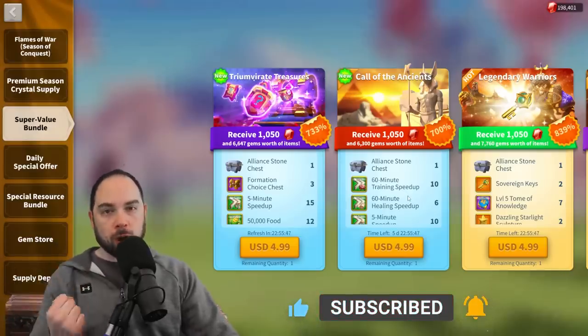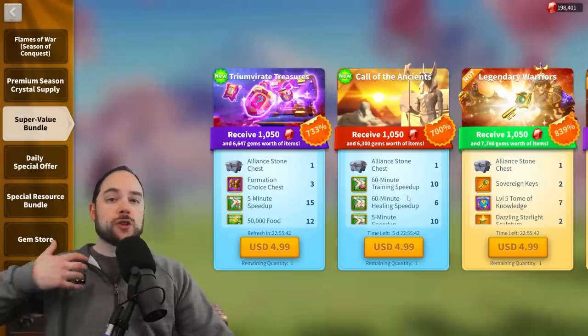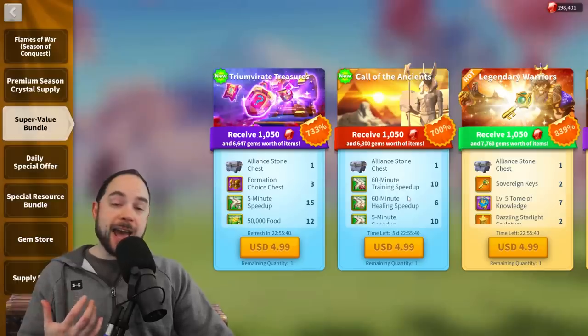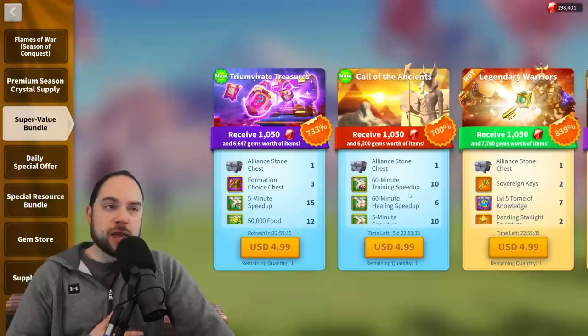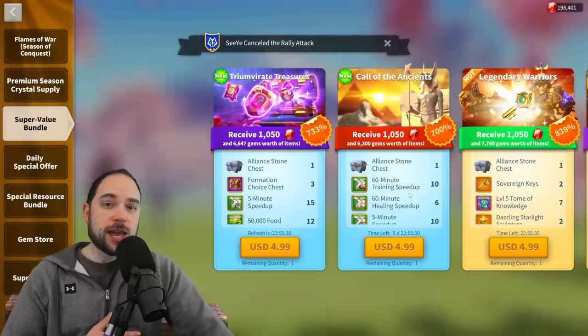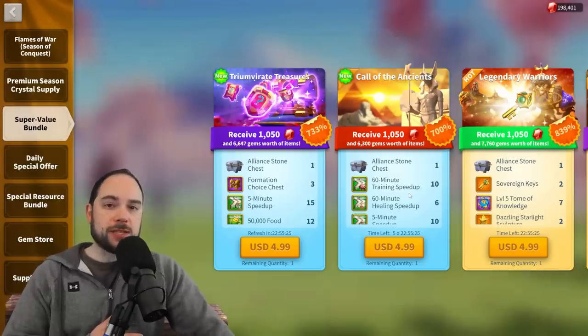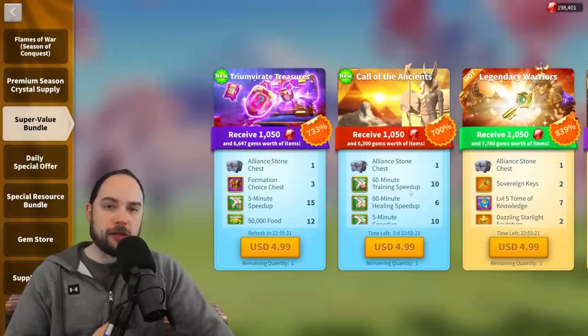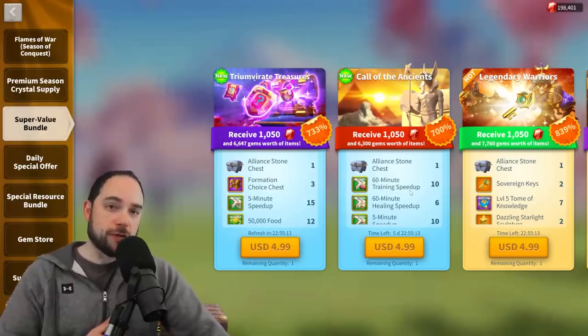Every time you do something that might give you an armament, you're really rolling the dice on whether or not you get good attributes, whether or not you get an inscription, and the rarity is totally up for grabs. The thing that's really solid about the Triumvirate Treasures Bundle is that you get a bunch of chances to get an armament for the formation of your choosing. This is a big deal. I think that this bundle is a very solid pickup if you are a mid-spender in Rise of Kingdoms.